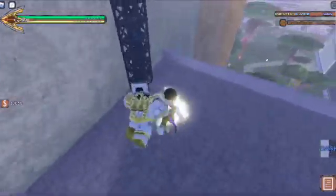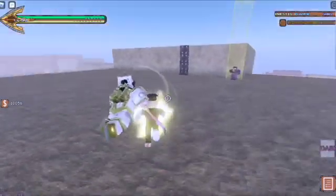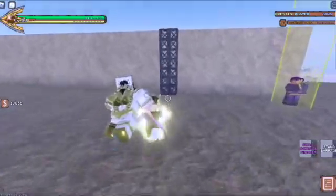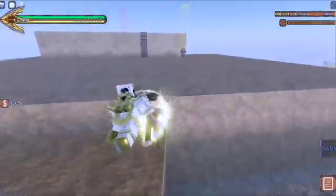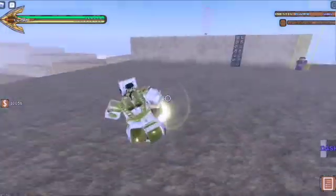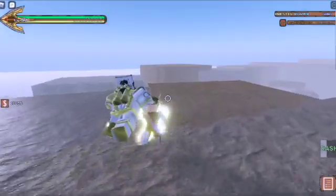Barrage cancelling as an official mechanic is where you cancel your barrage early, then press an arrow key super fast — you've got to have good reflexes — to bait out the enemy barrage and possibly get free damage, a counter, or a beatdown. Barrage cancelling is a super good thing to know; it can get you out of combos very easily.